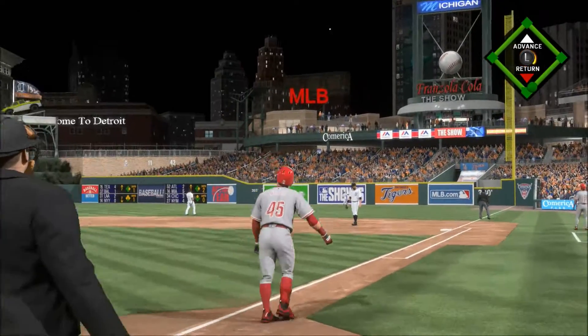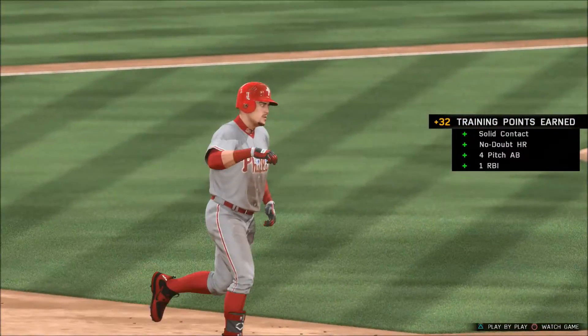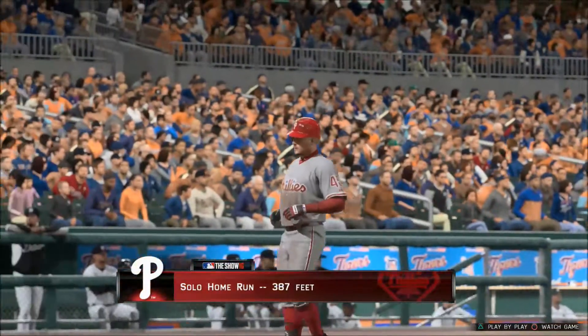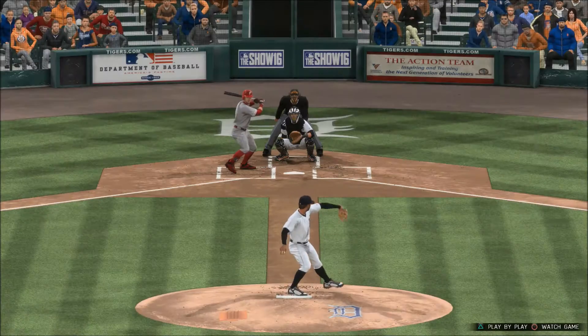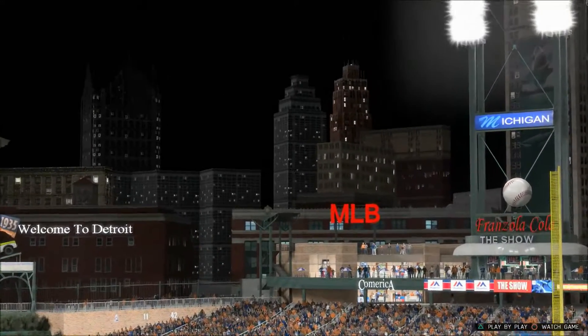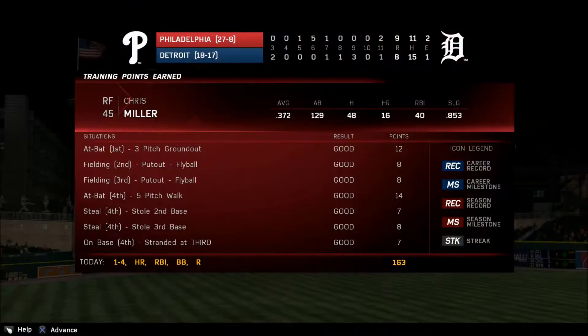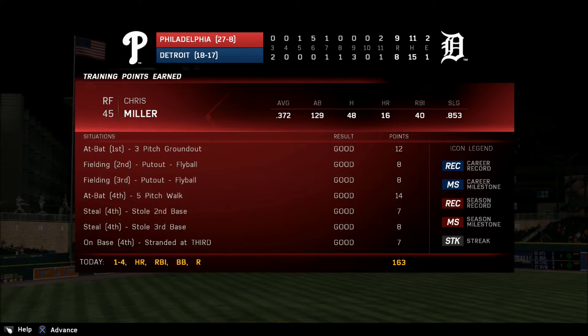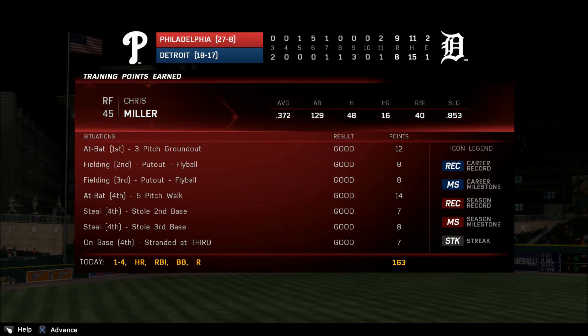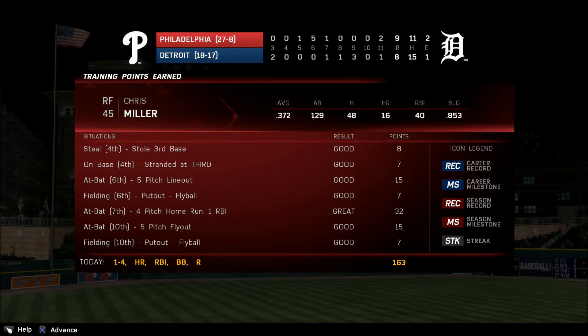He leaves the fastball up there — a mistake in location — and he is going to pay for it dearly as that ball is sent over. A solo shot to straightaway right field, home run number 16 for him on the year, and the lead is now seven to two. This is just your classic fastball up over the heart of the plate. Final line score for the victorious Philadelphia Phillies: nine runs, 11 hits, two errors.